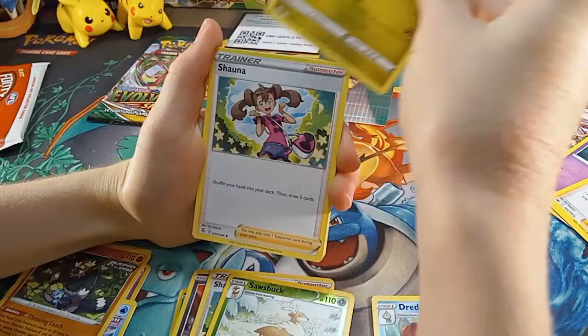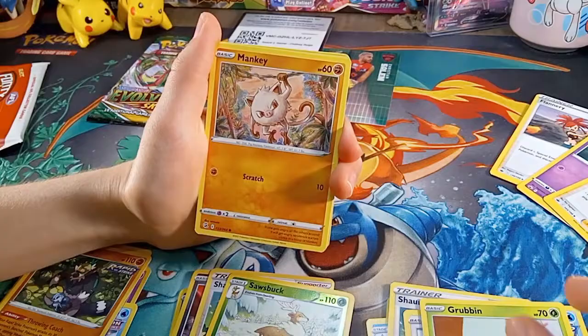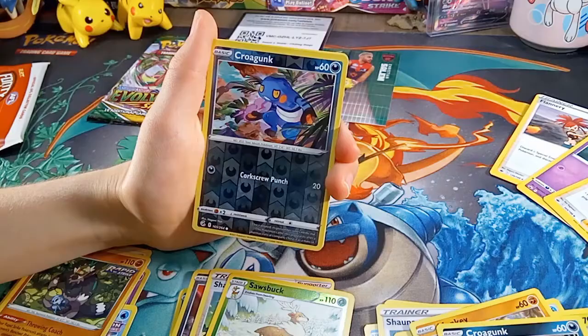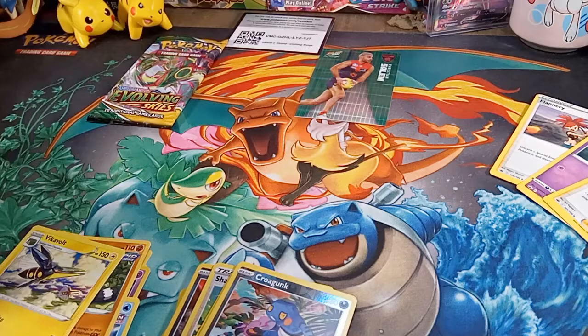From Fusion Strike: Water Energy, Dreadnaw, Sliggoo, Shauna, Binacle, Binacle, Bescotton, Grubbin, Inky, Kricketune, double Kricketune, and a Vikavolt for our rare. So we are not going the best — I was hoping to get maybe a V, but hopefully we can get something good in Evolving Skies and it will turn the whole thing around.